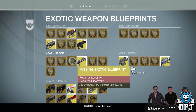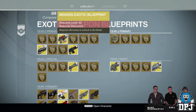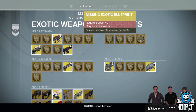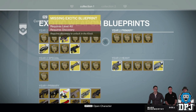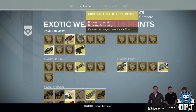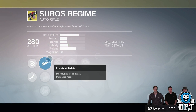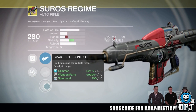As you can see by the Suros Regime that was shown on stream yesterday. To obtain this new black and red updated Suros Regime, all you need is your Year 1 Suros and 150 legendary marks — that is absolutely it. And I believe it will be the exact same process to acquire other Year 2 exotic weapon updates.